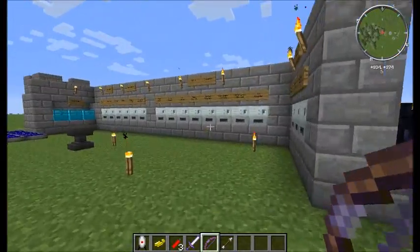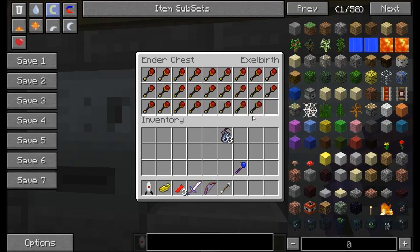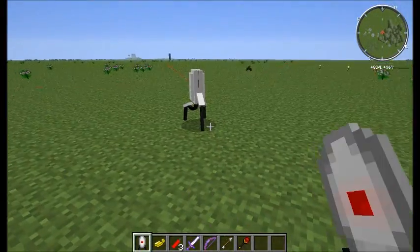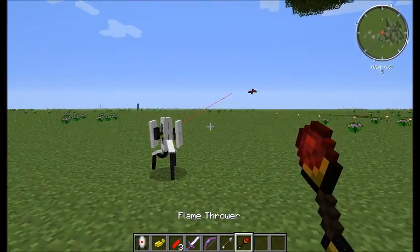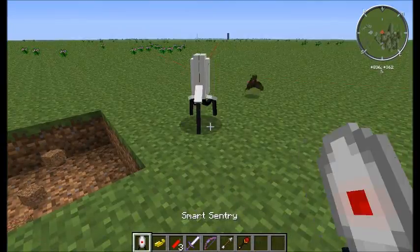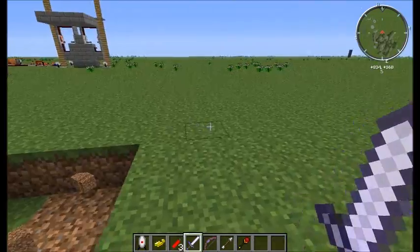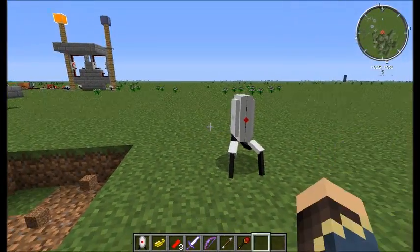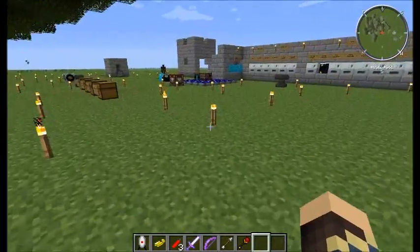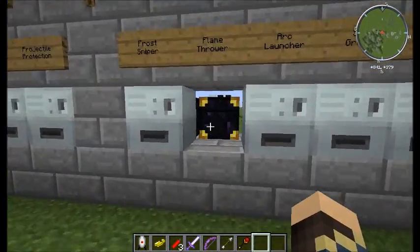If you were to set the sentry turret on fire, it actually explodes when it dies. However, if it's taken out with melee, I could have sworn that it drops itself if you just knock it out with a melee attack.